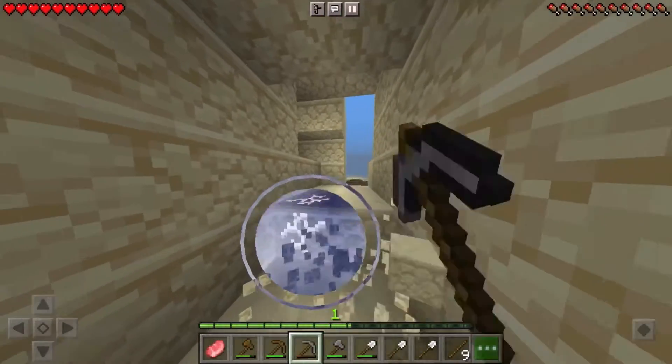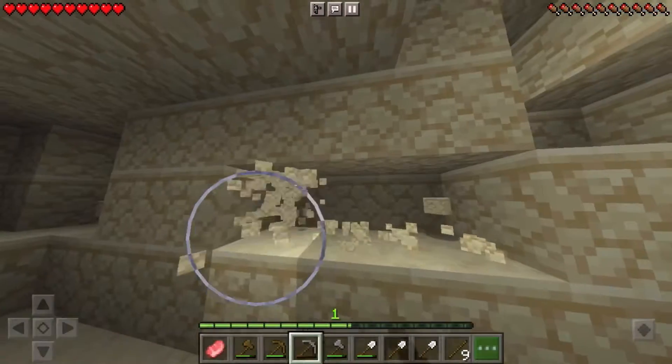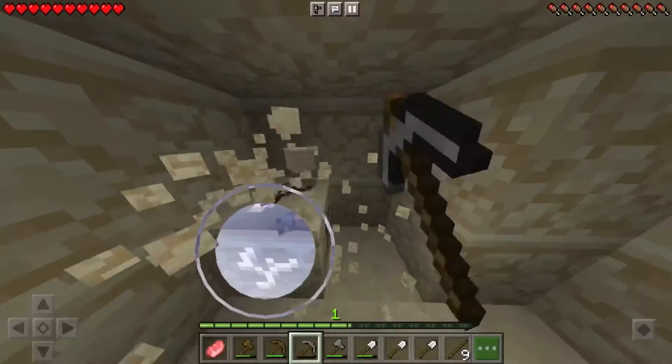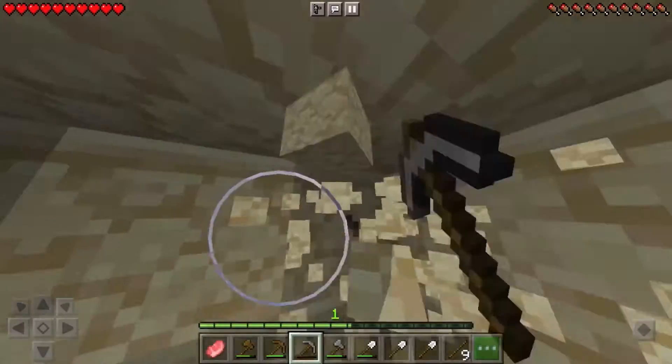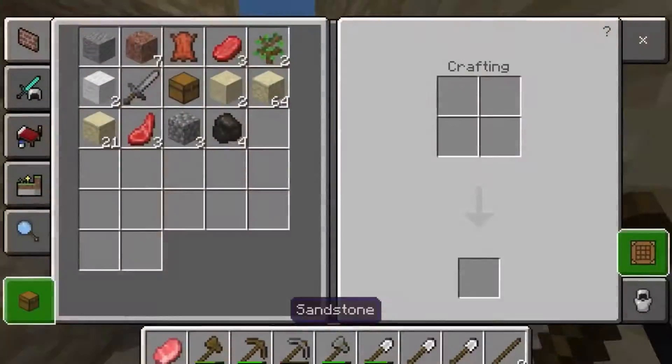Also, if you find a desert barn, you can easily mine it for sandstone. It's very useful because you only need to craft four sand blocks for one sandstone. If you want, you can put a sand cut — it does cost you four sandstones for a sand cut.